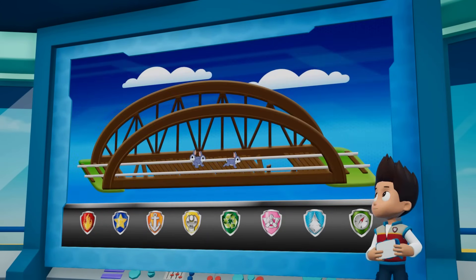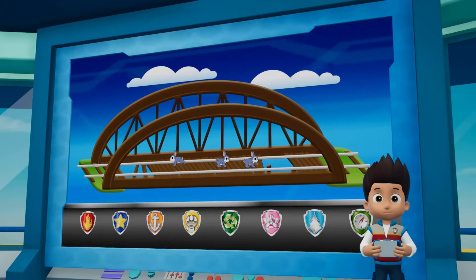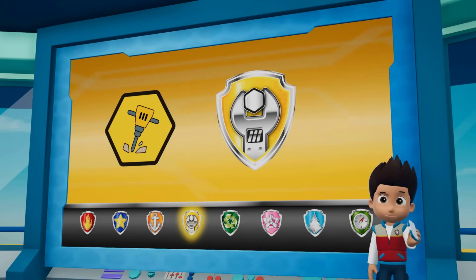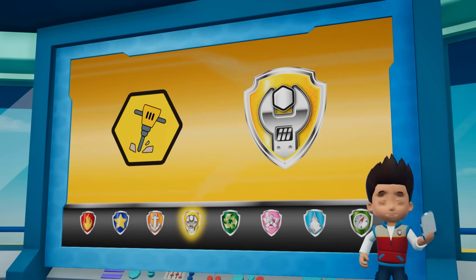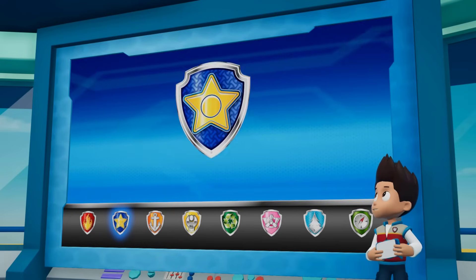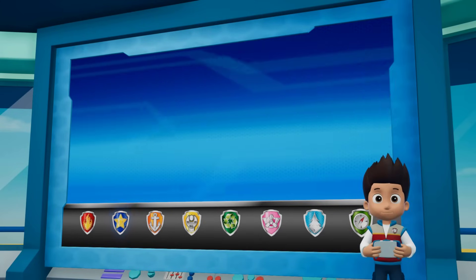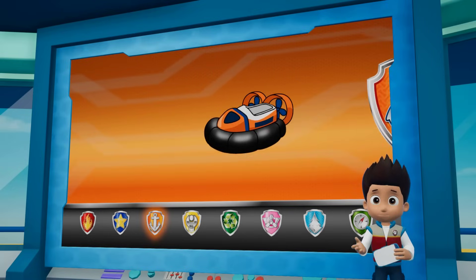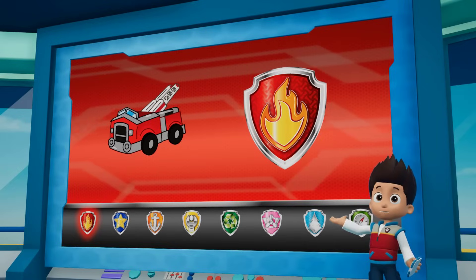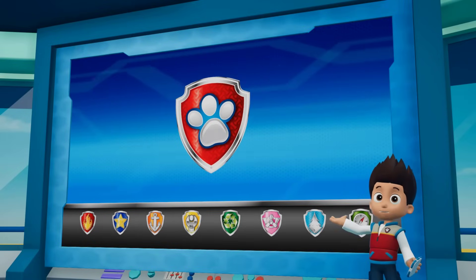Paw Patrol, we just got word that a family of bunnies has wandered onto the train bridge. Rubble is gonna run ahead and clear the path using his jackhammer so that Chase can reach the tunnel. Chase can use his super sniffer to find his way through the tunnel and reach the bunnies. Zuma can help Rubble get across the river with his hovercraft. Marshall's ladder can help Chase to climb up to the tunnel. All right, Paw Patrol, let's save some bunnies!